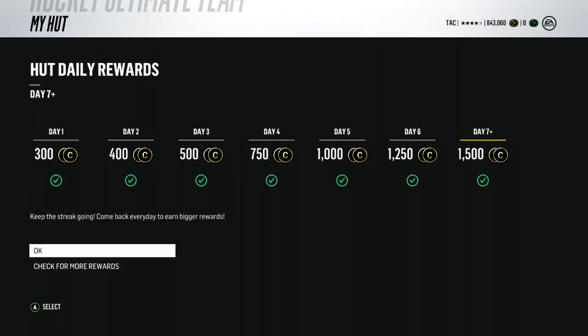Right there you can see the HUT Daily Rewards. This has been improved this year. You now get 1,500 coins for every single day straight you log in after the first 7 days. Day 1 gives you 300, where last year it gave you 25 — a big boost. You definitely want to try and sign in every day to get a lot more coins.